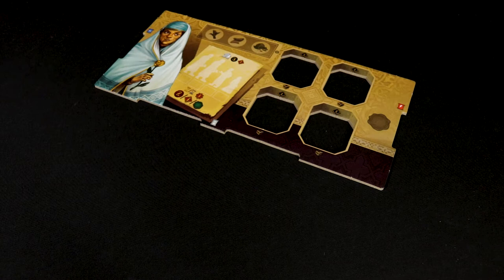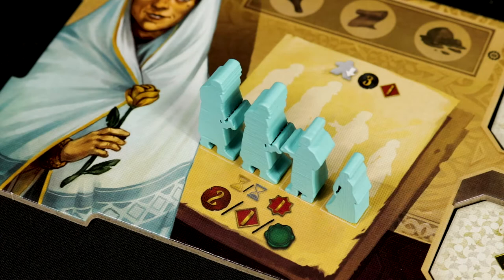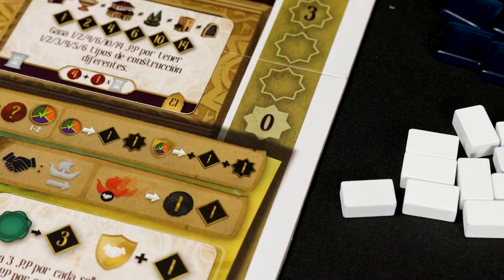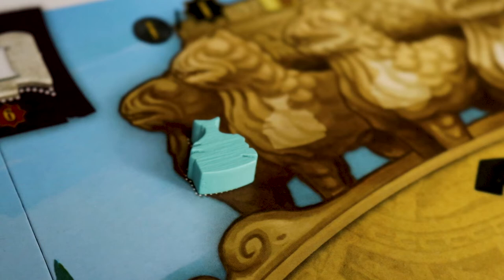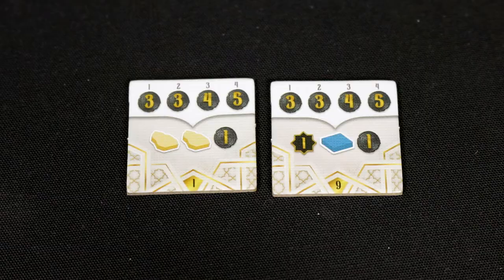Each player chooses a colour and takes a workshop, four starting star houses, an architectural balance card, and all components of the same colour. Each player will then place their initial star houses in their respective slots, all of their workers standing up in their workshop, the prestige token in the fifth space of the prestige point track, the paria token on space zero of the paria track, the favour token on the initial space of the lion fountain, and finally their nine ships in the kingdom of Granada.